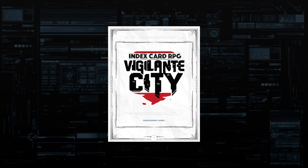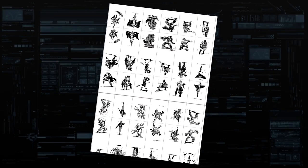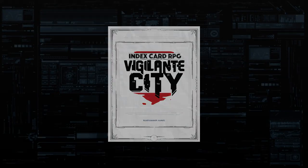As with all Runehammer stuff, the PDF comes with printable standees of every character illustration in the book, so you can hit the table or virtual tabletop pretty quick. I've included the links below. Thanks for watching — this is Dave signing off. See ya.